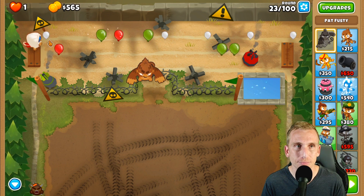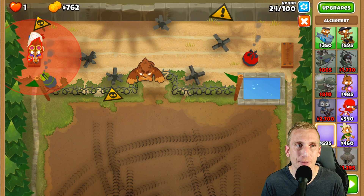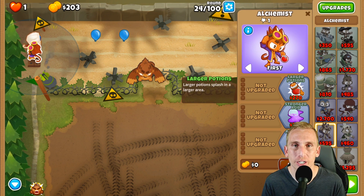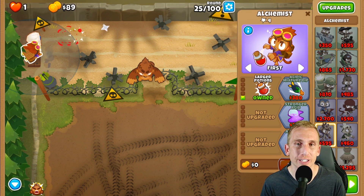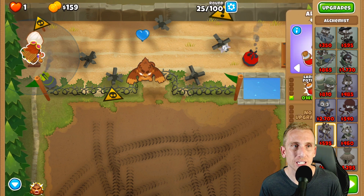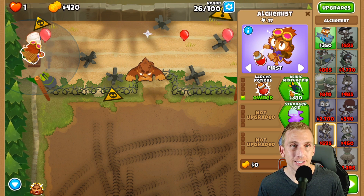Now I'm going to grab an Alchemist because I don't want to rely on Pat for leads. We're placing him right underneath here and going up to just a 2-0-0 for now for that aesthetic mixture dip. That'll help this guy pop leads, and then he pops leads too, so we'll be chilling.